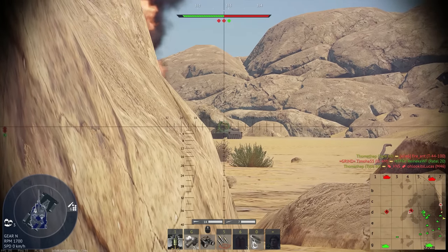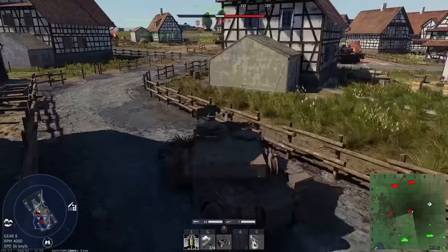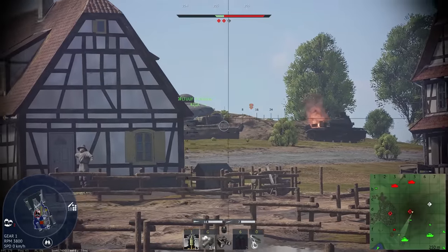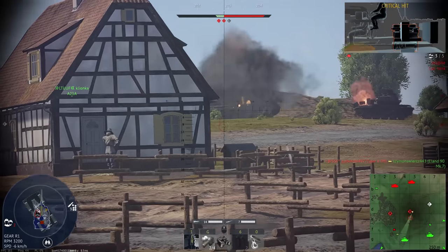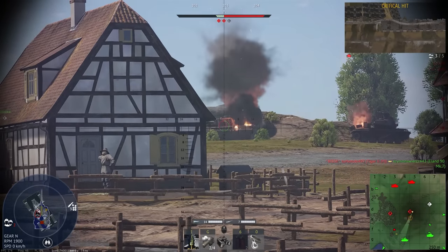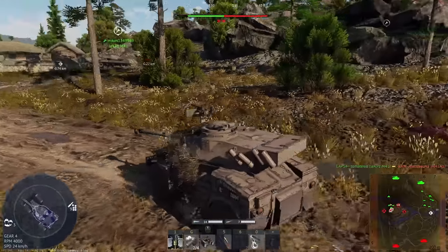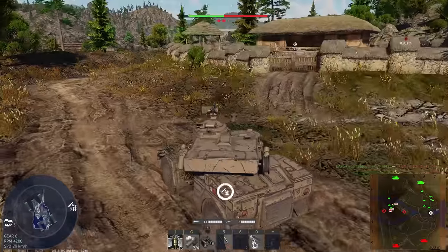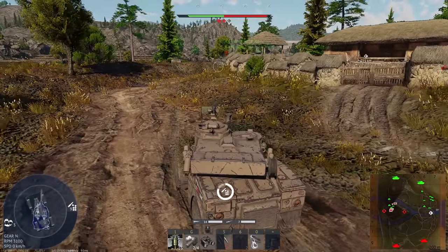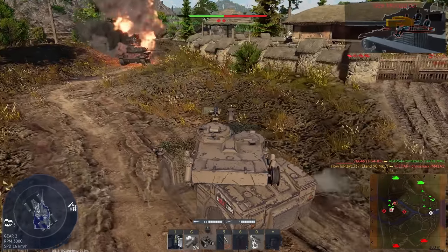Luckily the penetration allows you to shoot where you want rather than looking for weak spots. If you cannot reach the ammo, you want to knock out the opponent's gunner to disable the tank. Then you have enough time to reload and safely finish the rest of the crew, because the vehicle's reload is shorter than it takes for a gunner to be replaced. With an aced crew it's 6.7 seconds to reload the cannon versus 8 seconds for crew member replacement.